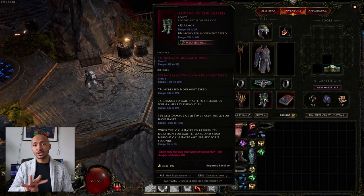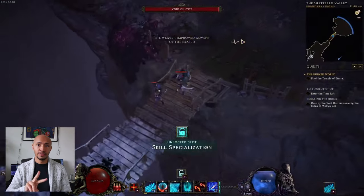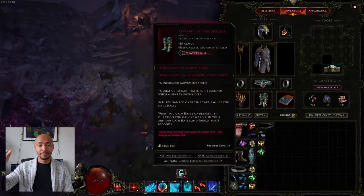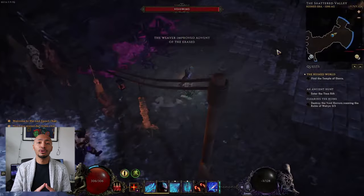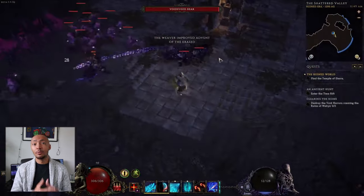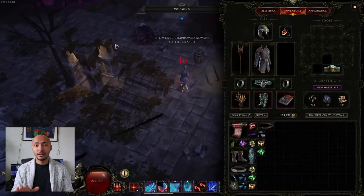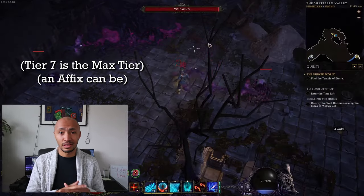Or a currently existing affix will have its tier increased, to a maximum of up to seven. Weaver's will can add up to four extra affixes on a unique item — two suffixes and two prefixes — and weaver's will can drop up to 28. For the math aficionados out there: 28 divided by 7 equals 4. What that means is that if you drop a unique item with a weaver's will value of 28, that guarantees four tier-seven affixes on that item.